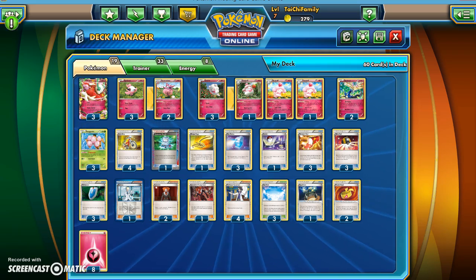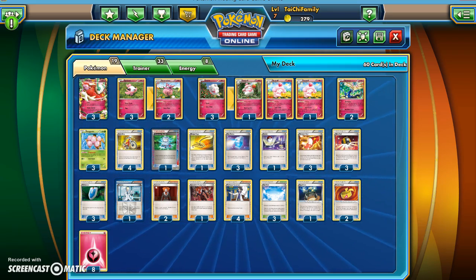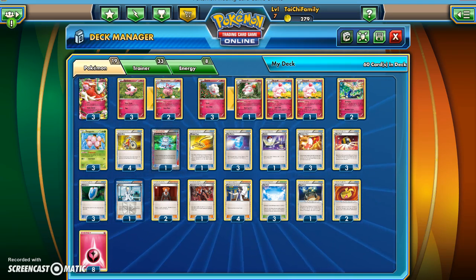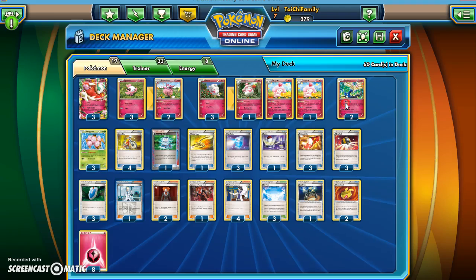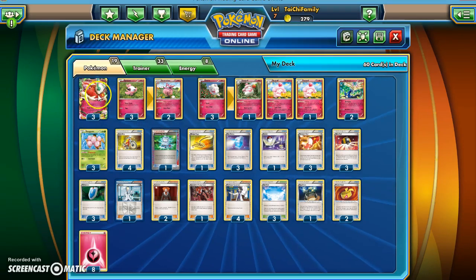I actually want to show you some battles with these decks, but for this first video I'm just going to do the deck analysis, and then I'll have subsequent videos with the battles. When I first got started, fairies were one of my favorites because it seemed like one of the easier ones to use. Xerneas over here has the Geomancy ability, so he has the Energy Acceleration. And his Rainbow Spear. But in this deck specifically, we're focusing on Florges.